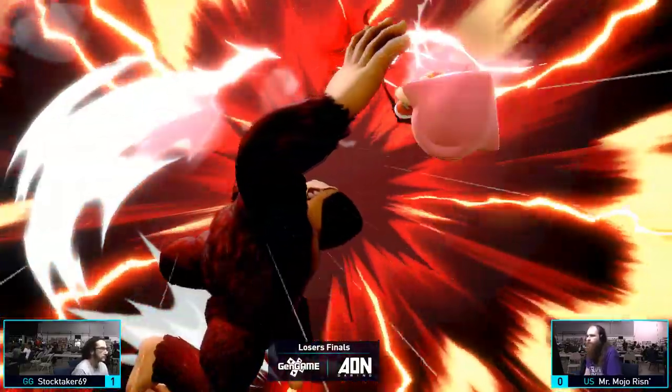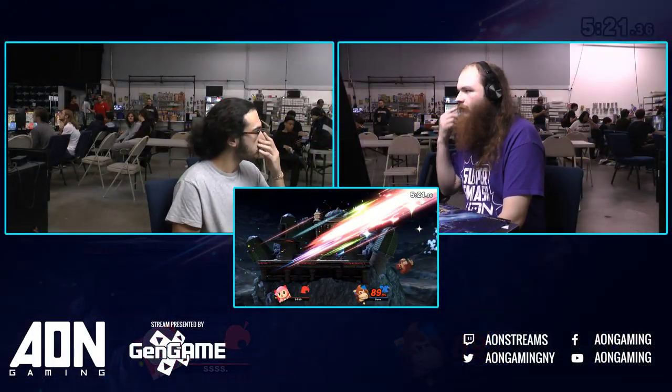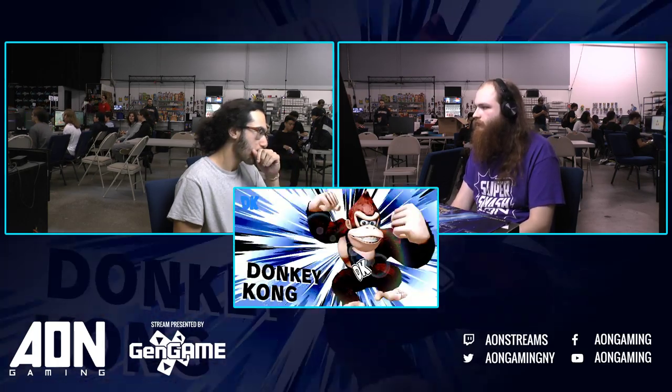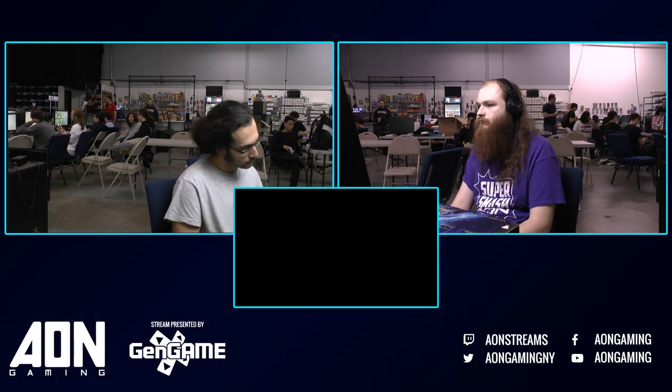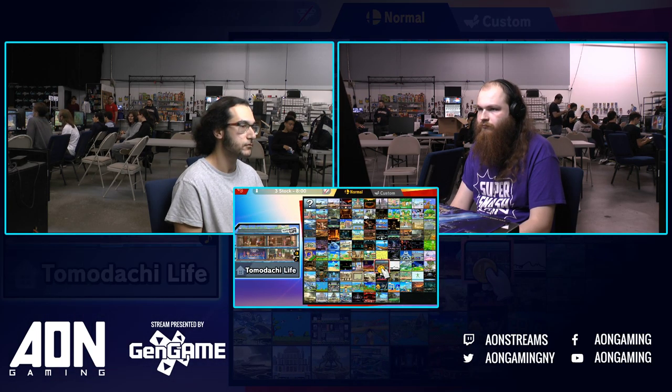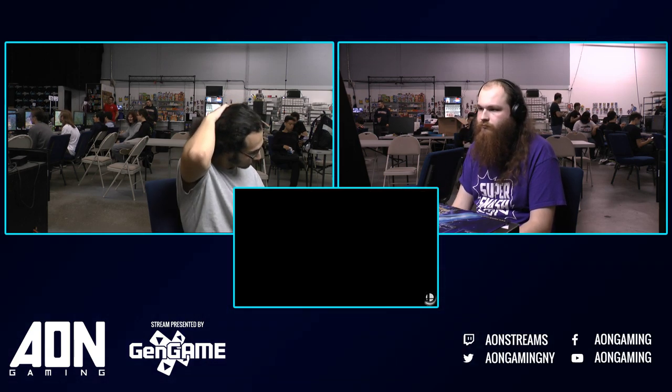But he's still behind. That's going to be it. When you get past 100%, mashing against that is starting to become a lost cause. And even with good DI he was going all the way up — it just wasn't enough, especially when you're that close to the ledge. It gives you even less time to mash. Game two goes to Mojo — we're going to be 1-1 going to Town and City.